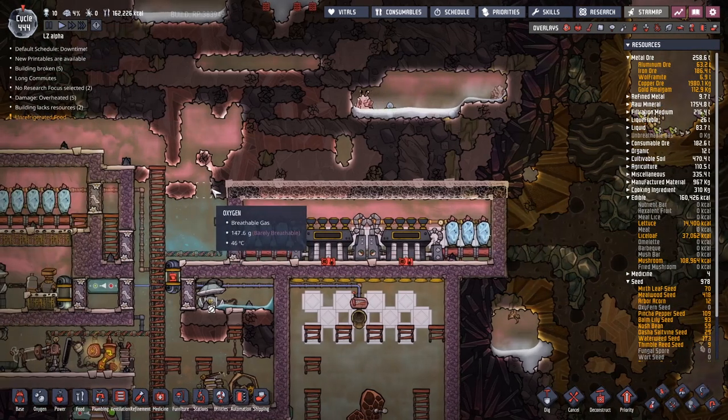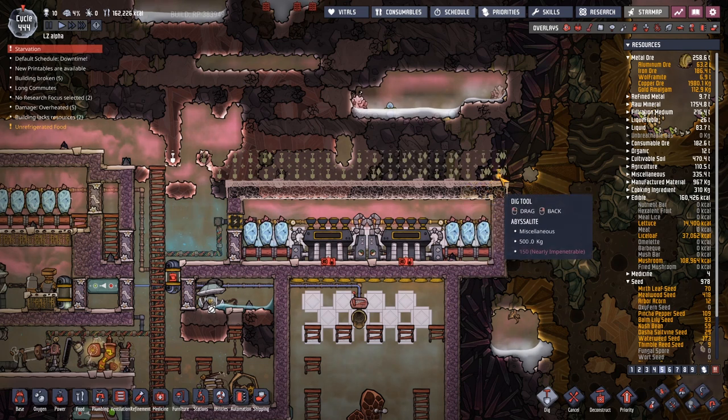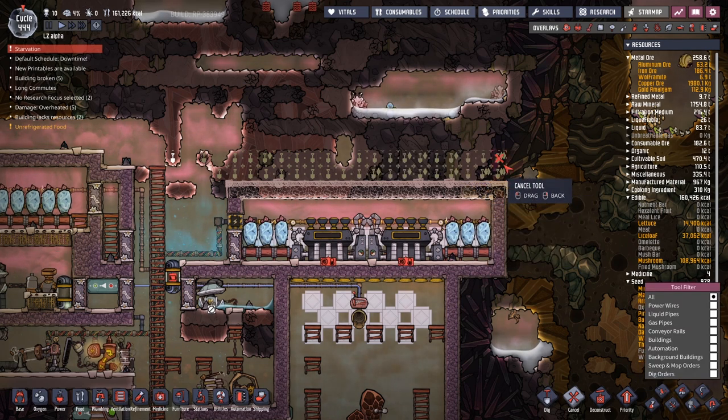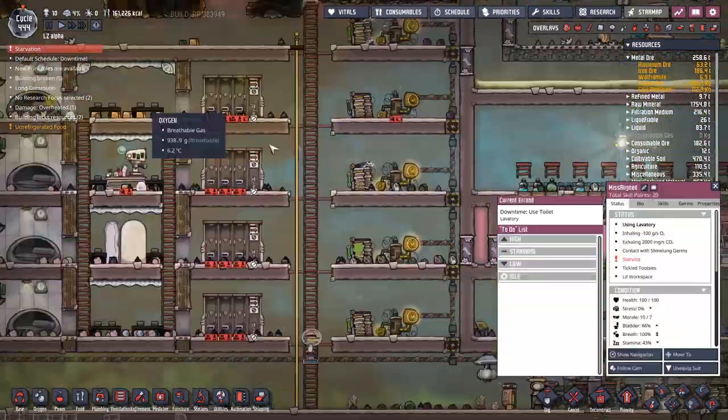I've got a feeling that's because this insulated layer hasn't been put in place. Should we set up some dig orders to actually make that happen? Starvation? Get out of here. We've got like all the edible food — 160,000 calories. Not a chance, mate. What's going on? Missaligned is in the toilet — she's too busy going to the toilet to eat.